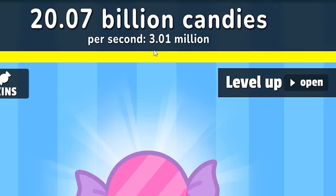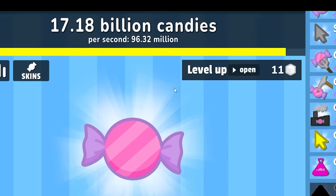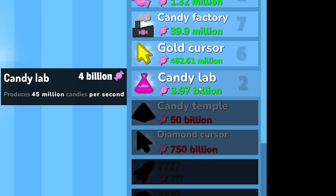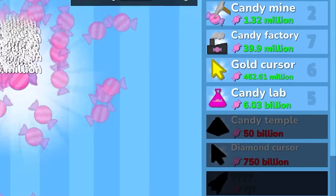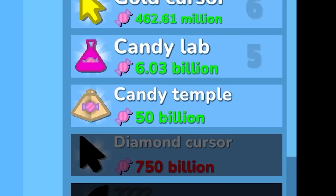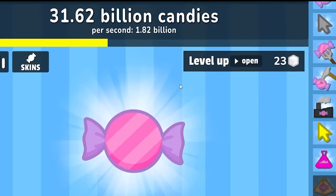I can now buy the candy lab for 3 billion — going from 3 million per second to 96 million per second. Let's buy it again and again — we just bought it about five times. We're making so much candy right now. We can now buy the candy temple for 50 billion, so let's do that. We're now making 1.2 billion per second.